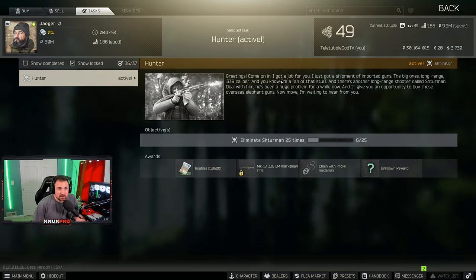Last but not least is Hunter. There's really no secret on how to do this one — you just have to kill Shturman 25 times. I gave you strategies in the Huntsman Path Woods Keeper and Hunting Trip sections. This one's pretty cool because if you complete it your unknown reward is a weapon case and a pro kill — as of March 2021 that's around 9.5 million rubles. You're also able to unlock the Mark 18 to purchase from traders, and you get 118,000 rubles.